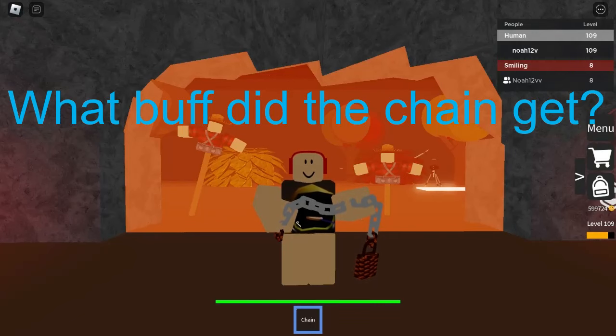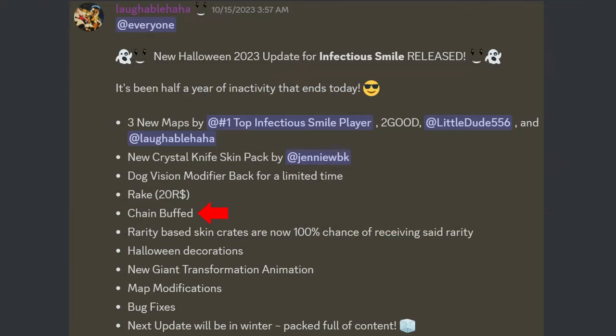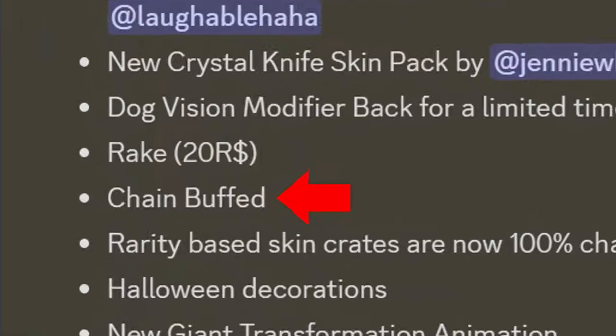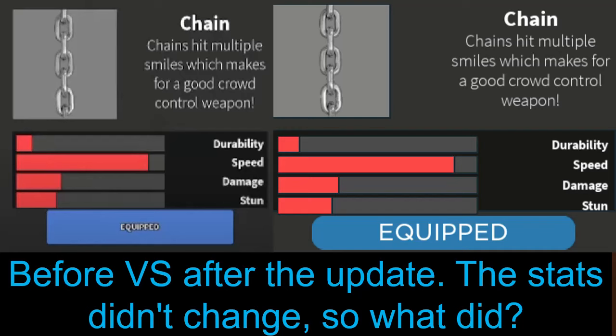What buff did the chain get? It says it got buffed in the new Halloween update. Before versus after the update, the stats didn't change, so what did?